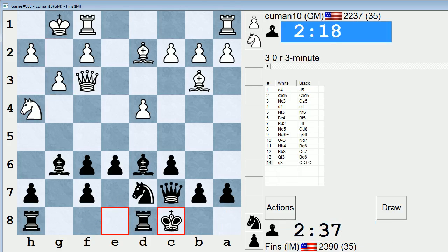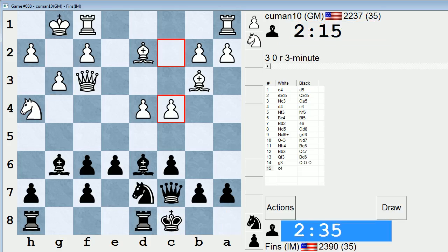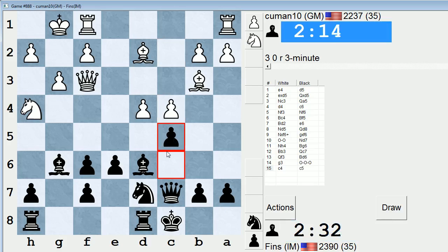Let's castle queenside — castling kingside would be too dangerous, so we're not going to do that. Maybe c5? Yeah, looks alright. If d5, they give up control of e5, so I can jump my knight in.